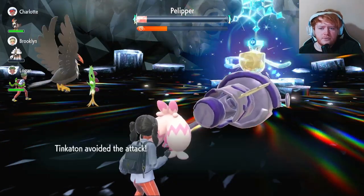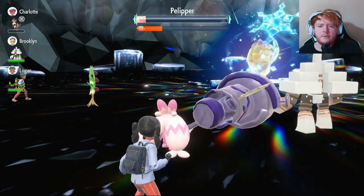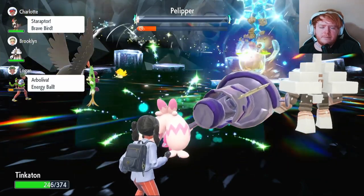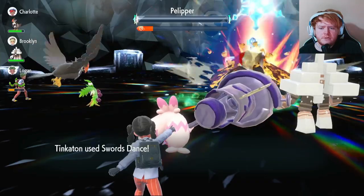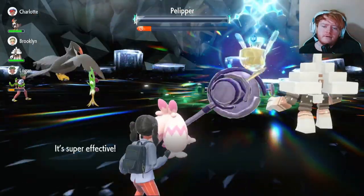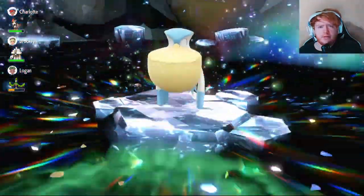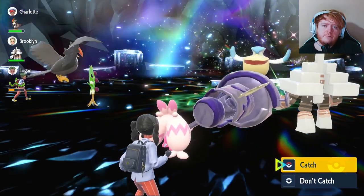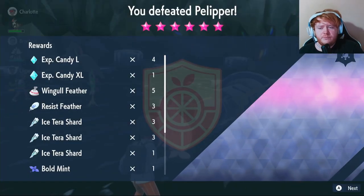We use a cheer heal up. It misses Hydro Pump twice, we use Swords Dance, then Gigaton Hammer does a lot but doesn't finish it. We heal up. It misses another Hydro Pump - that 80 accuracy. It finally lands one and does some damage. We use Swords Dance again, survive another Hydro Pump on about 80 health, and finish it with Gigaton Hammer. We would have done this much faster with a Steel type Tera - I'm going to change to that since it's a very fun Pokemon to use.